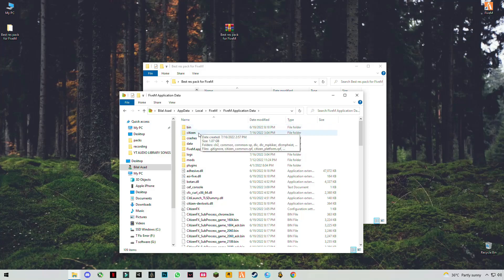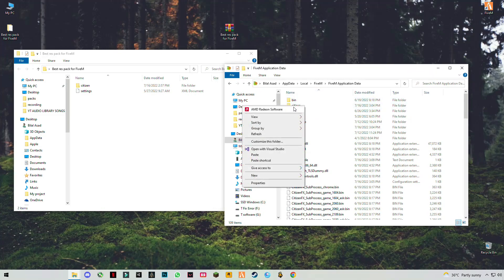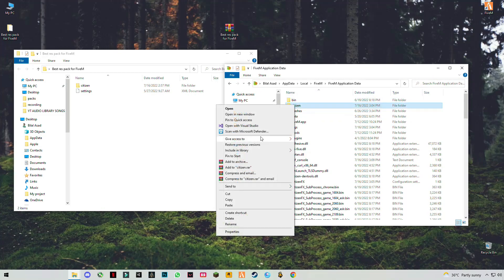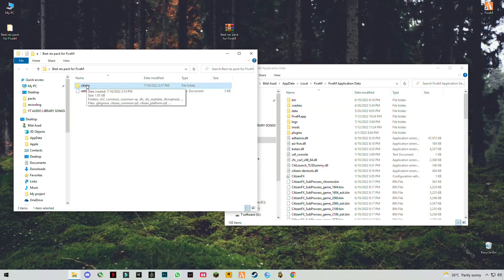Here you will see the citizen file. The first thing you have to do is delete your current citizen file, then drag and drop the new file into this directory.